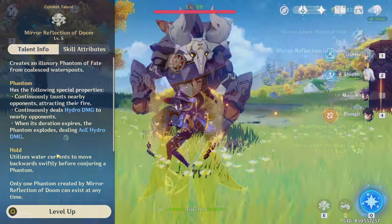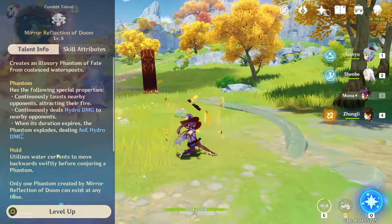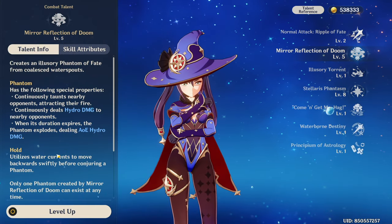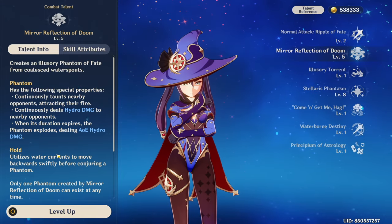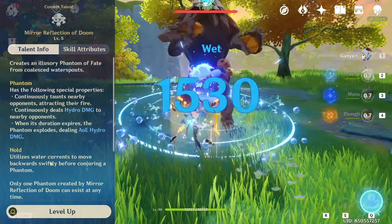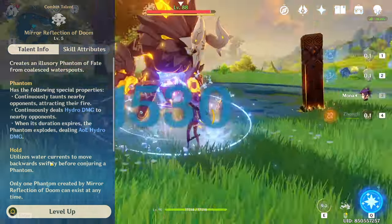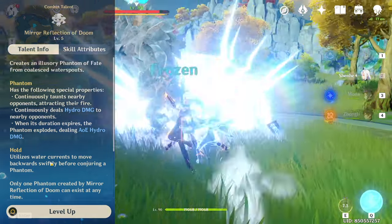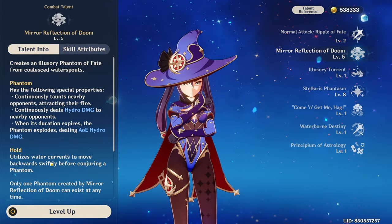This skill does have a hold version, which makes Mona move backwards while leaving the taunt behind. However, due to the much slower animation of this skill as well as lack of auto-targeting compared to the tapped version, this is almost never recommended to be used. One final thing to note: Mona will only generate hydro particles if the explosion at the end of the taunt's duration hits an enemy, in which case it will generate 3 and occasionally 4 hydro particles.